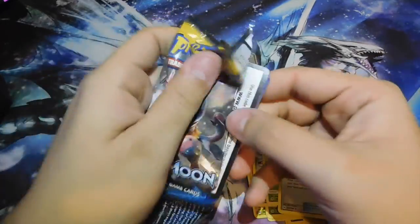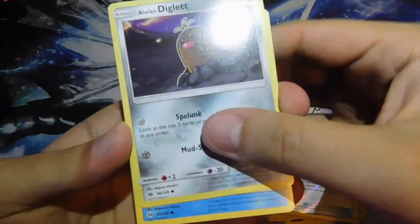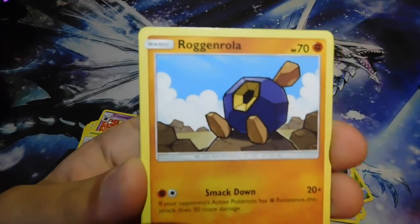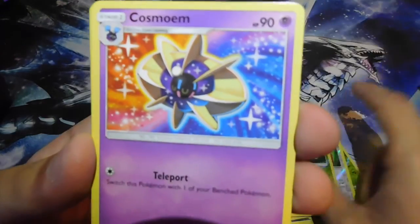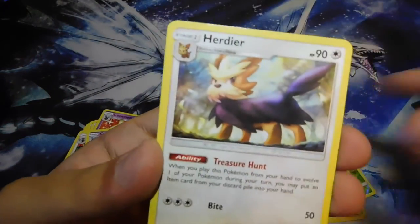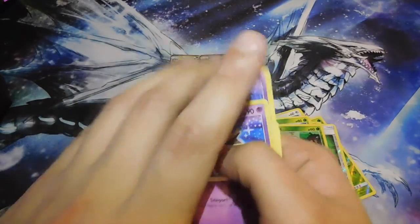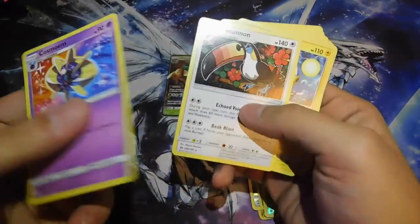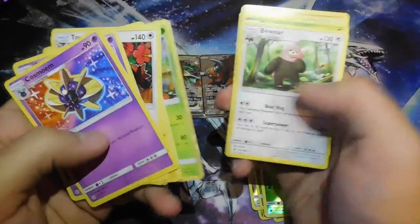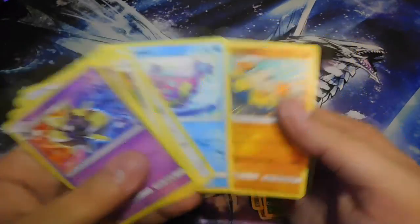Last pack — can we get another GX, a Full Art especially? Come on! It's a green card, dang it. We got Alolan Diglett, Dewpider, Alolan Meowth, Growlithe, Roggenrola, a Reverse Holo Growlithe, Cosmoem again, Grass Energy, Lillie, Herdier, and Crushing Hammer. For a quick recap, our rares were: Cosmoem, Toucannon, Lanturn, Crabominable x2, Butterfree, Bewear, Decidueye, Bruxish, and Hariyama.